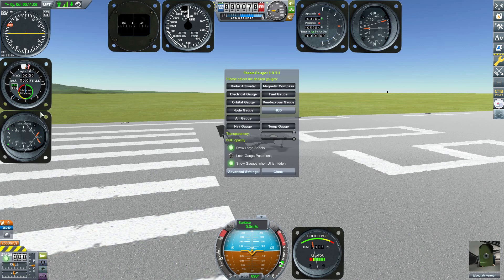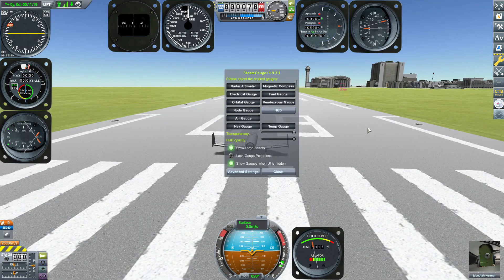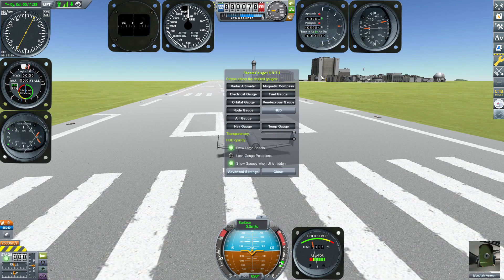These analog gauges provide essentially all the same information you'd get from the typical UI, but offered in a new way with a little extra. The navigation gauge is by far my favorite — this thing is great because it is a functioning navigation gauge to help you find your way to other places. You use it by going up to the navigation select button, and by default it's selected to the runway.